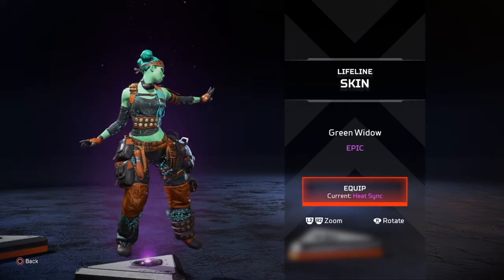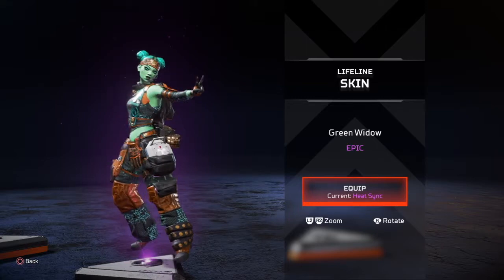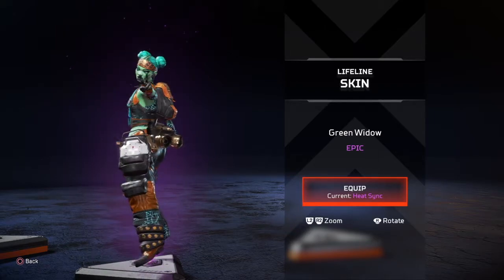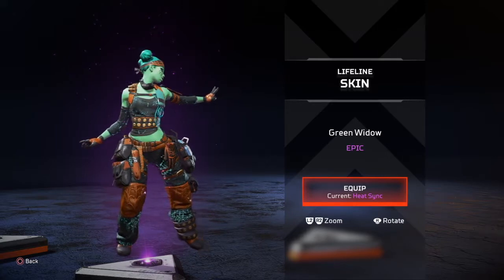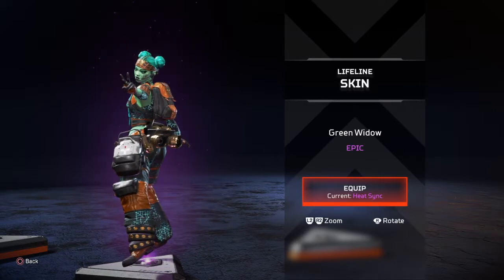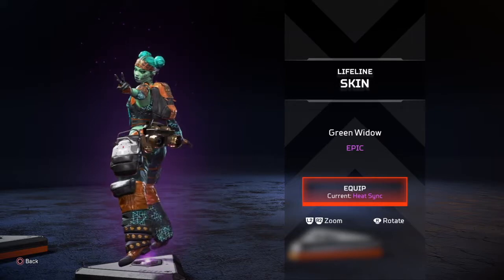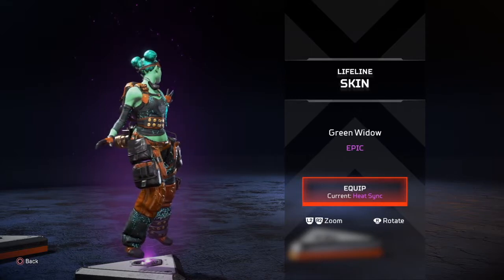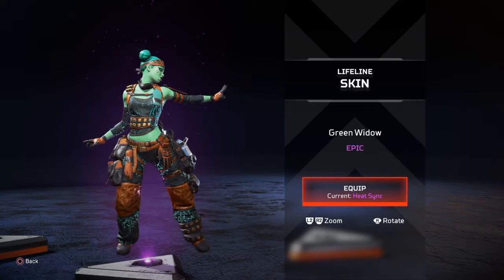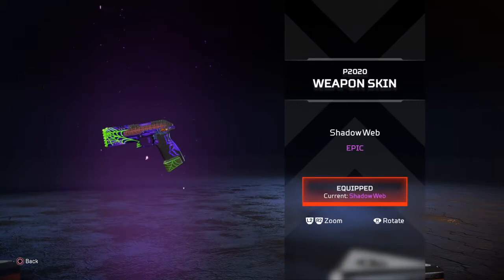I am a Lifeline main by default — I ran her from season one and most of my wins in season two came with Lifeline. That said, they definitely could have done better for her skin for this event. I felt like they just threw spider webs on her and called it a day. I joked with my buddy that this Lifeline skin makes her look like Gamora from Guardians of the Galaxy, and I'm sticking with that. I'm just not a huge fan. Thumbs down.